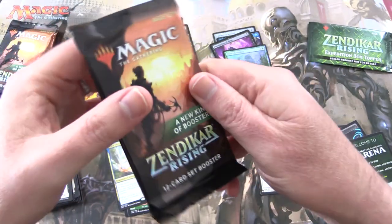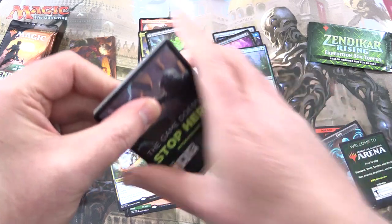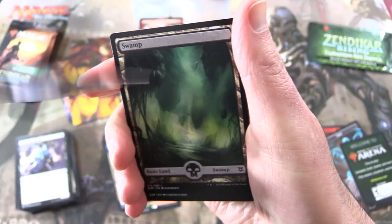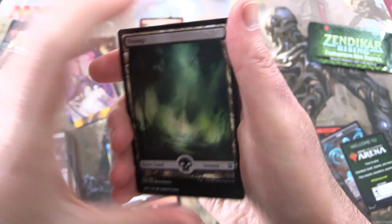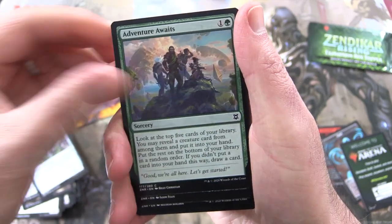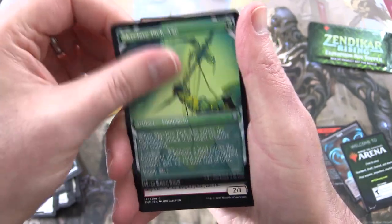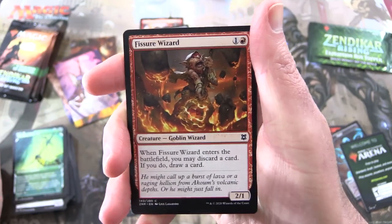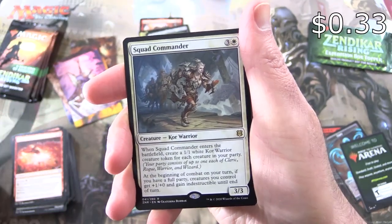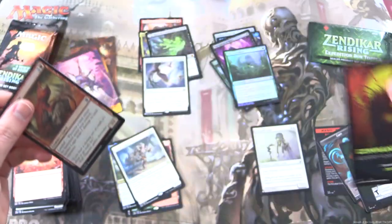So that is quite insane — the first four packs had four Mythics. A bit of a clump of them. Kite Sail Cleric. We got a Full Art Swamp, Cliff Haven Kite Sail, Utility Knife, Adventure Awaits, Spare Supplies, Miraza Root Grazer, Brushfire Elemental, Skyclave Pickaxe, Fisher Wizard, Creature Goblin Wizard — too many goblins in this one. Cyndaclasm. And the rare is Squad Commander, along with a Foil Spitfire Lagak.